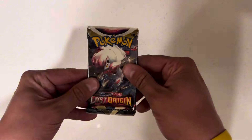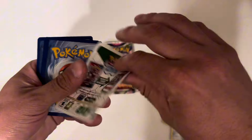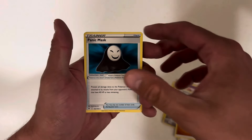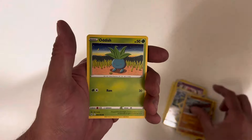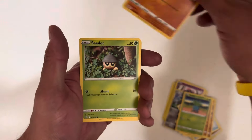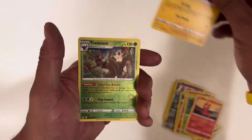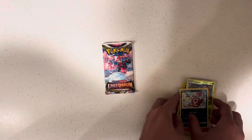Now Lost Origins — ooh, this feels thick. I like them thick. Sneak peek at the Oddish. Trainer Code. Fighting Energy, Panic Mask, Card Bink, Rhydon, Oddish. Reverse Trevenant and Hoopa Non-Holo.